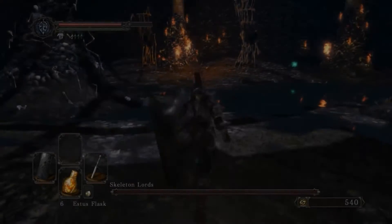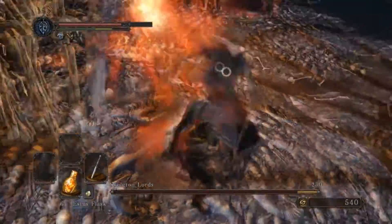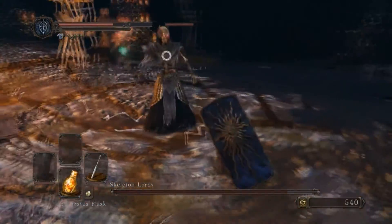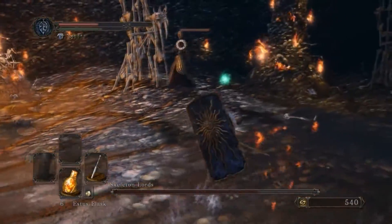Now there are two ways of going about this fight. There's the way I did it a couple of times coming through here, and then there's what you might consider the correct way. The way I did it is to immediately kill all three of the Skeleton Lords and let all the Skeletons spawn from the floor at the same time. The reason I like to do it this way is because I don't like to have to worry about dodging fireballs.